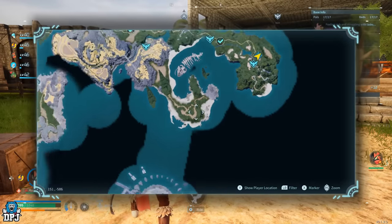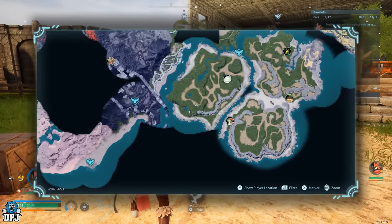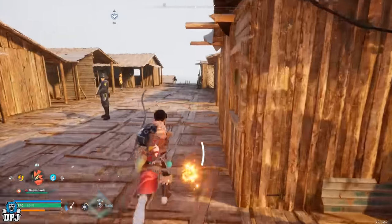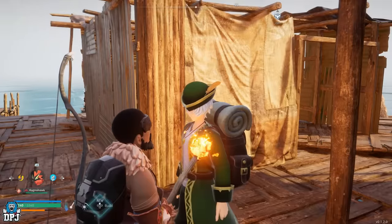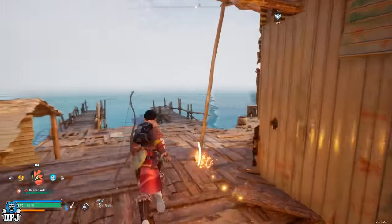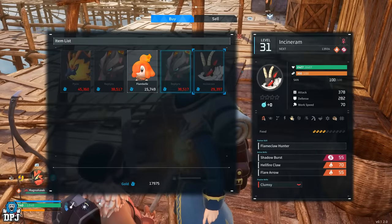From your first starting fast travel point, you want to come down this way to the fast travel point called Fisherman's Point. There are three vendors here — one is kind of hidden. One sells normal materials. This guy sells weapons, so if you need weapons come to him. The guy down here sells Pals — you may as well check if he's got some. He didn't have any this time.